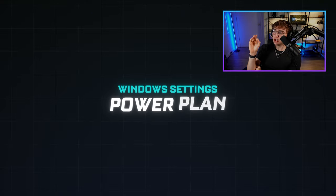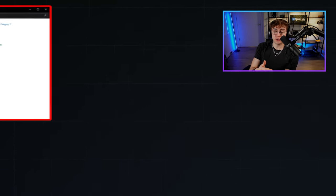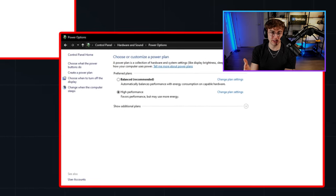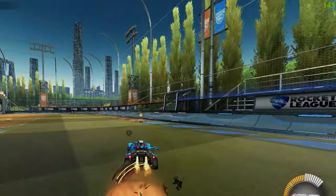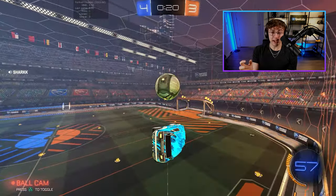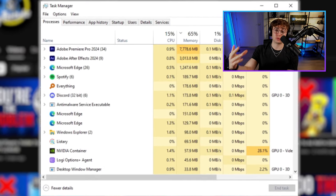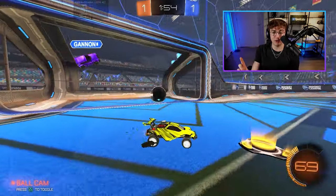Power Plan. Set your power plan to high performance or ultimate high performance if it's available. To do this, go to your control panel, then navigate to hardware and sound, then hit power options, and maximize performance to make sure that your system is uncapped and doing everything it can to give you the most FPS. Last but not least, background apps. While you're playing, check Task Manager and make sure you don't have CPU or GPU intensive activities running. If you're trying to get max FPS, close all these background tasks down while you play.